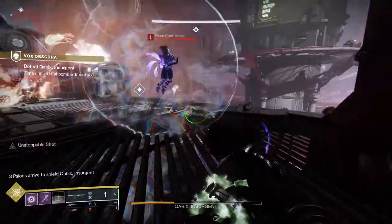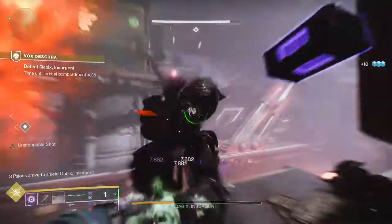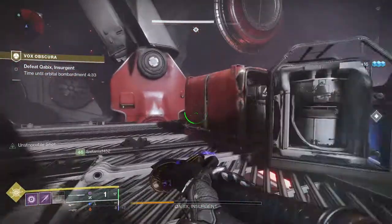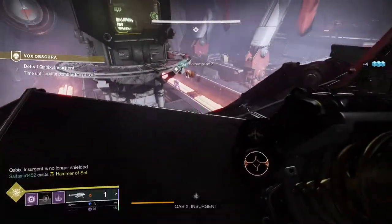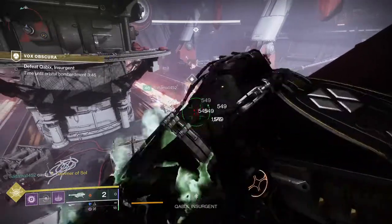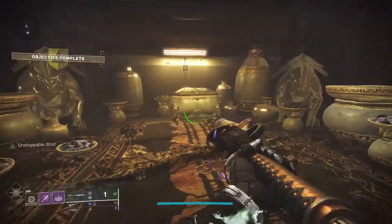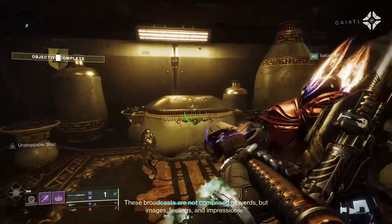In the final room you face Kabix the Insurgent — a big Scion protected by a bunch of Cabal and machine guns. The mechanics are similar to before: kill the Scions in the bubbles to allow you to damage the big Scion. Do this a couple of times and you're done. Head upstairs, open the chest, and the Dead Messenger is yours.